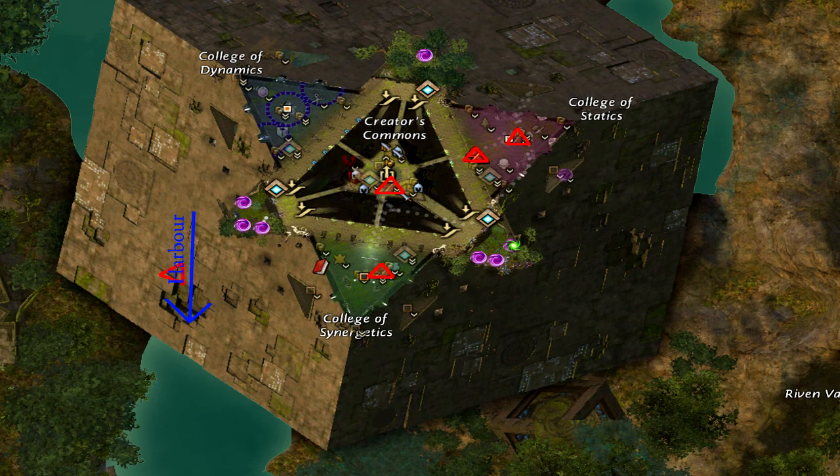There are five of them in here and they are marked with these red triangles. Click the annotations over the triangles to skip to that part if you're looking for a specific one. You can just click it and get there. There is a blue arrow that says harbour — there is actually one outside the map — so just click the annotation to get there. Alright, let's get going.